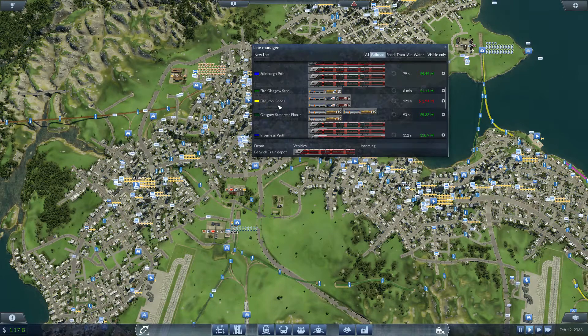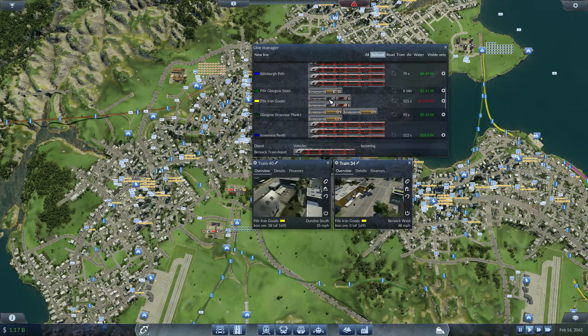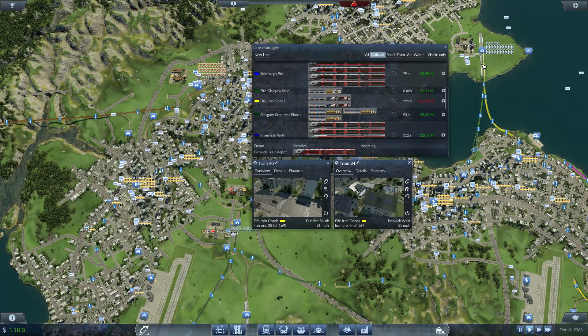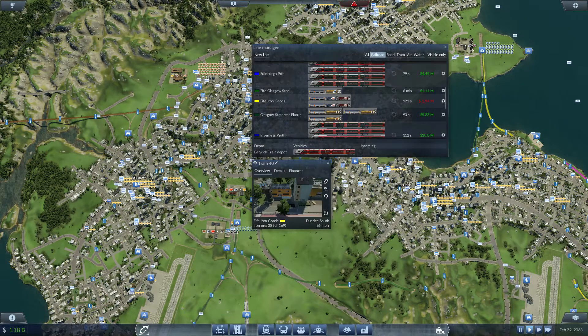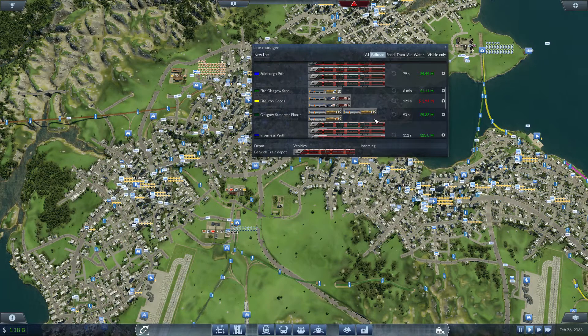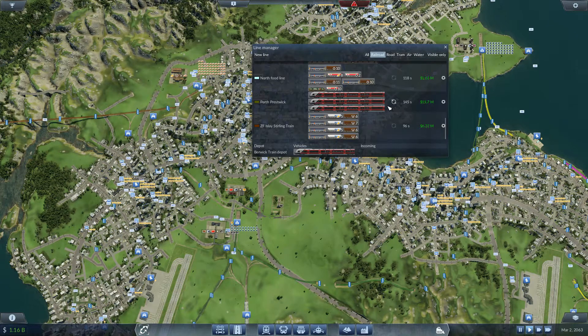We have our Fife Iron Goods line, which is actually doing extremely well, though iron has dropped recently because there's not as high a demand at Dundee — it's essentially full with steel waiting at the platform. The Glasgow Chenoir Planks line is doing amazing at 5 million, and it's going to be even higher shortly when we add more trucks. The North Food Line is patchy and we're going to solve that this episode. And finally the Isla Stirling train has always been doing well and still is, which is great to see.